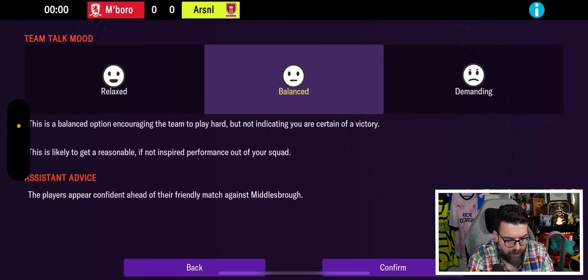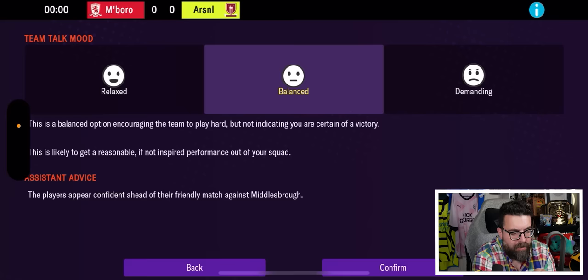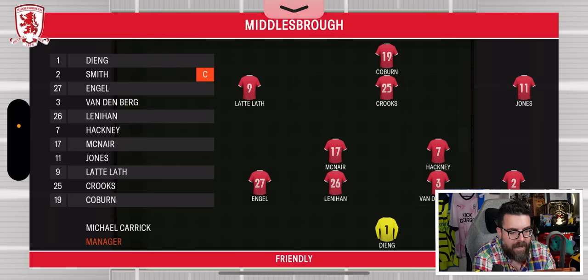Now we get to do a pre-match team talk, which is new. The options are relaxed, balanced, or demanding — some of it is hidden behind the iPhone notch, which isn't ideal. We'll go balanced since it's only a friendly. Everyone seems relatively happy and confident.